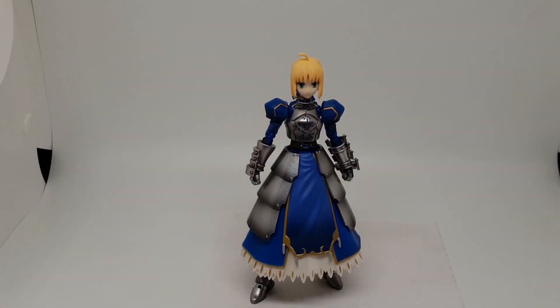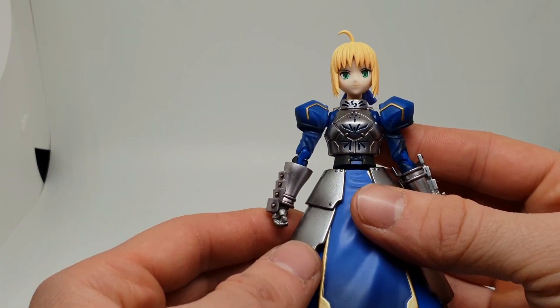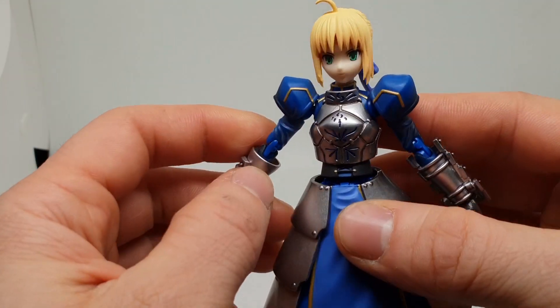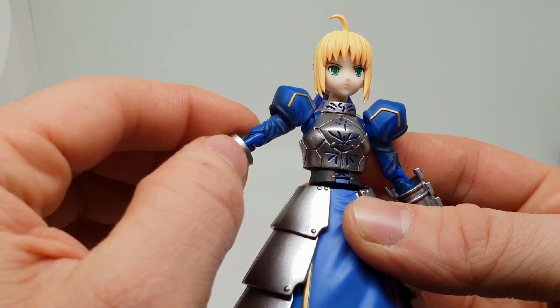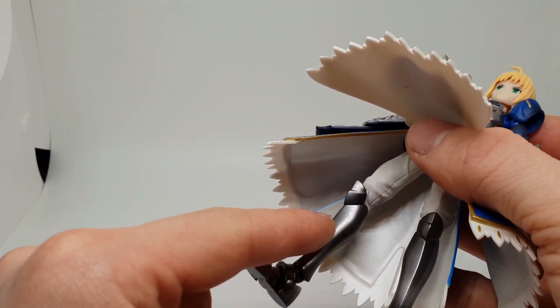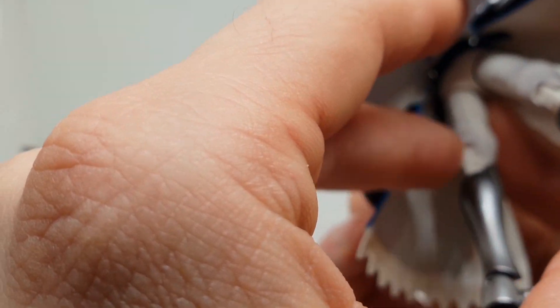Avant de procéder aux démonstrations des poses, on va regarder à peu près cette Saber en détail. À la grande surprise, cette Saber a des pièces métalliques. Son plastron avant est métallique. La jupe est en métal, ainsi qu'au niveau des brassières — on l'entend, c'est en métal. Il y a un métal léger. Les pieds, ainsi que d'autres parties, c'est aussi en partie métallique. On a un mélange, un peu comme une Micro S.